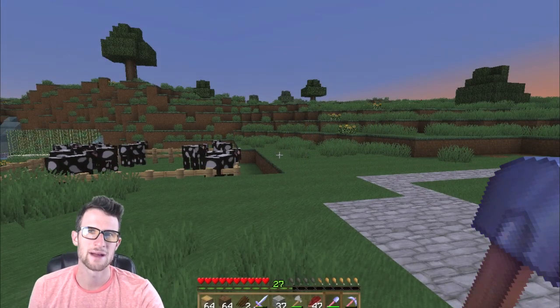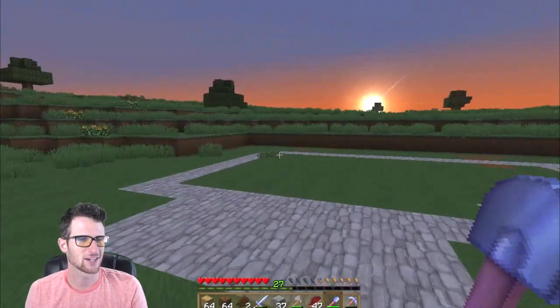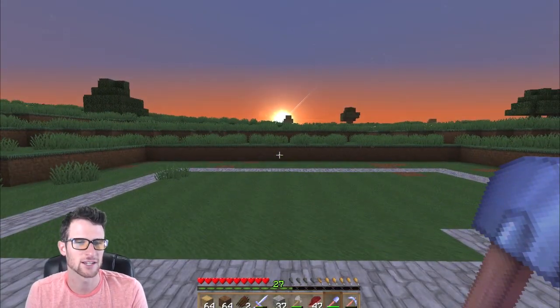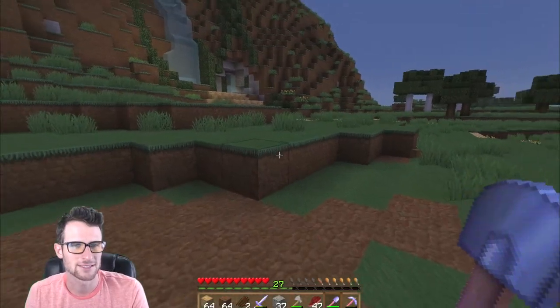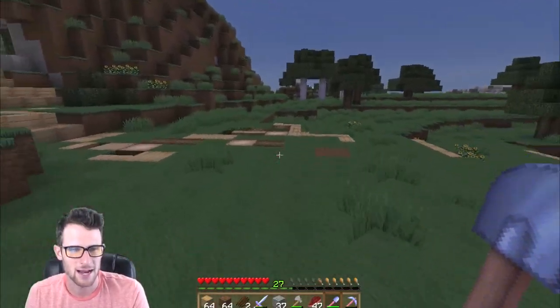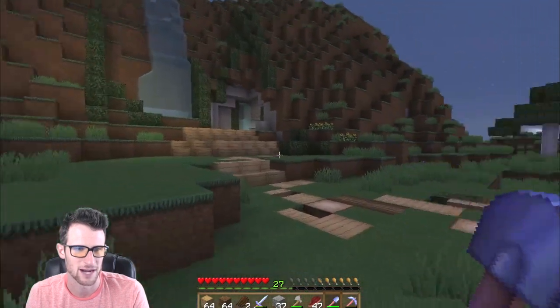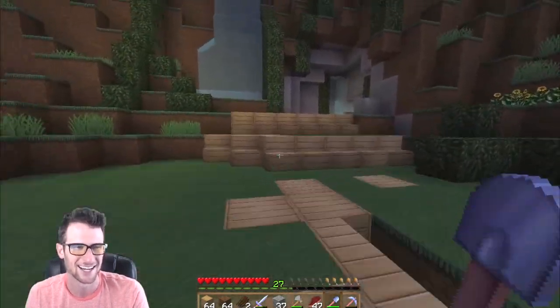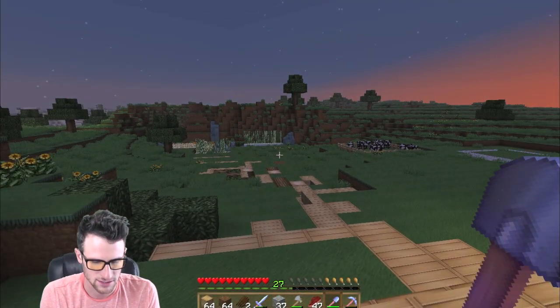Hey, what's up guys, welcome back once again to another episode of Minecraft on the crafting server. The sun's going down. Look at this sweet texture pack we got though - doesn't everything look so much better? Everybody was telling us, me and Brian and everyone, that we needed a new texture pack. So there are some freaking fences up there. Brian was something messing around, but we got this new texture pack and I think it looks awesome.